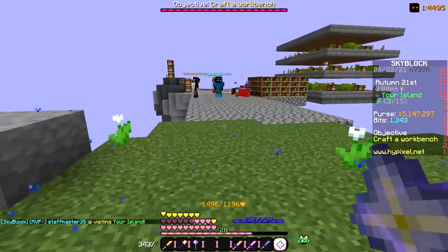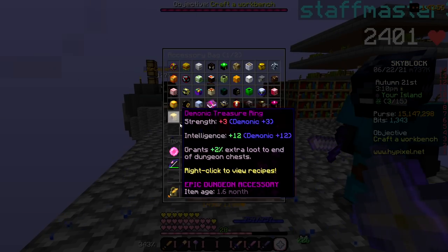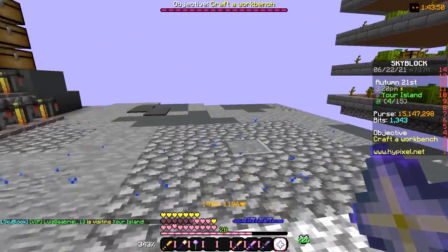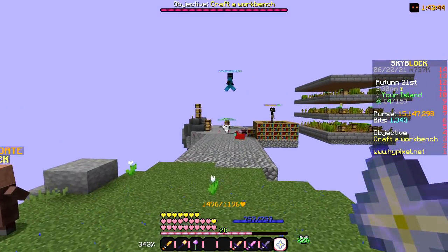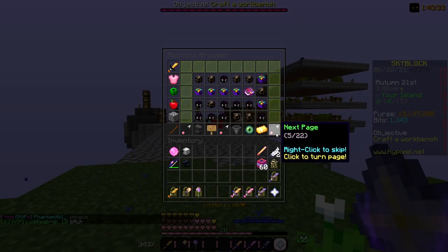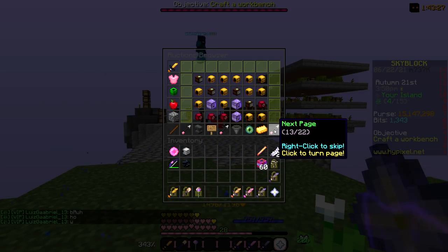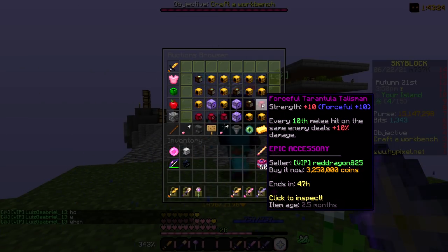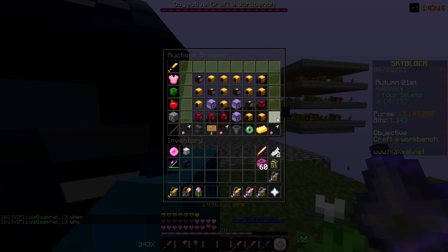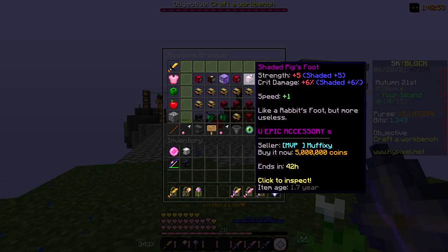If you look in our accessory bag right here, you can see I barely have any talismans — not even a page full. That's something I really need to change today; it's going to help a lot with damage and stuff. So I'm going to straight go to auction and start with epic ones to see which I don't have. Look at this — the first tarantula talisman up there is 3.2 mil. They've gone up so much. I might grind to see if I can get one.